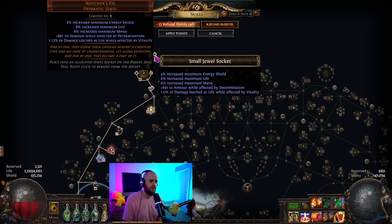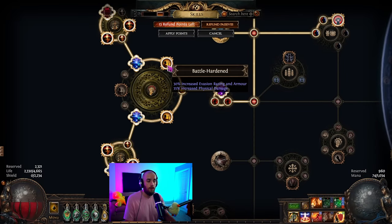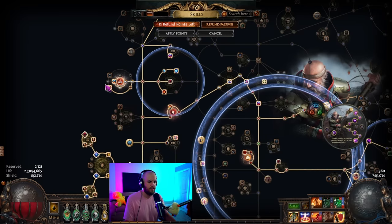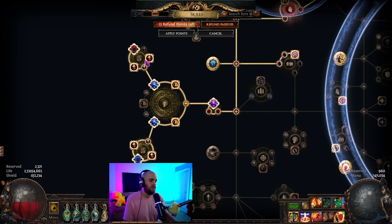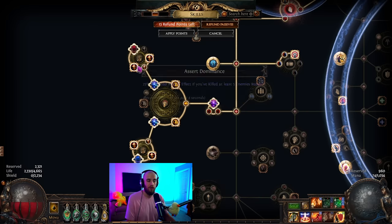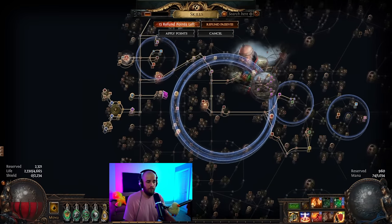We're using Melding of the Flesh — if you can't fit this, the build will be less powerful but way easier to gear. As long as you have the Inspired Learning, you should still be okay. A Watcher's Eye: in the low-life version, damage leeches life while affected by Vitality is nice; you could use a Zealotry mod in the normal version. I'm using armor while affected by Determination since we need as much armor as possible. For cluster jewels, we're using large physical damage cluster jewels — you can take Force Multiplier. The mediums: Assert Dominance and Towering Threat are a little hard to come by; if you can't get this exact combo, get one of these mods or a cheaper one like Magnifier. We use three or four of these depending on the build version.